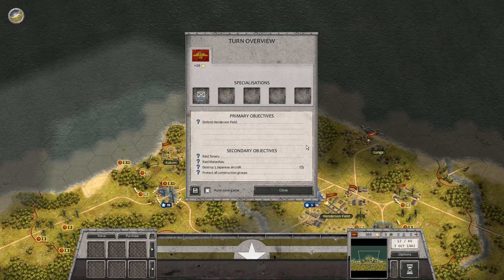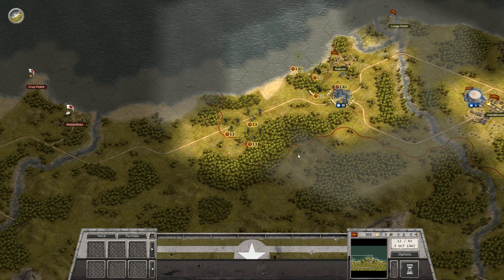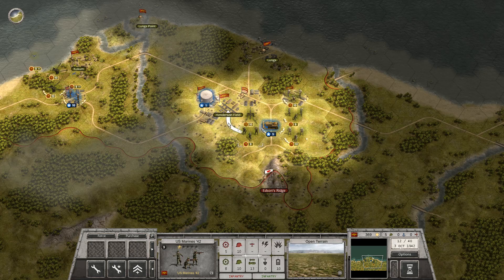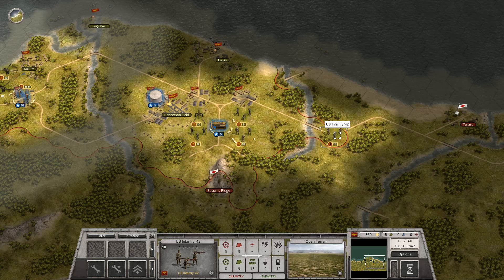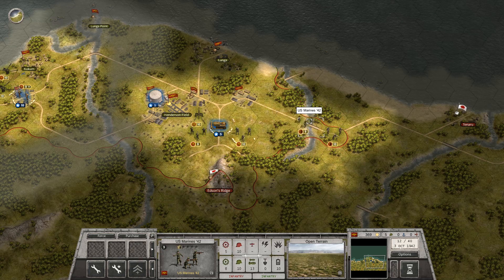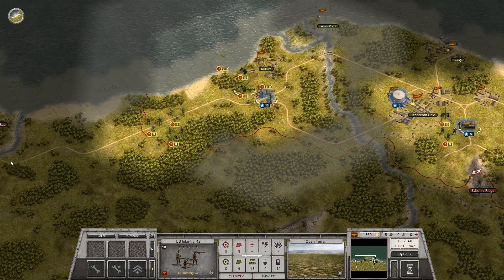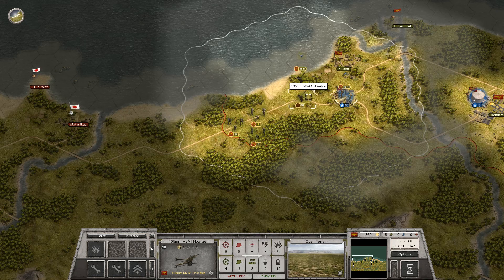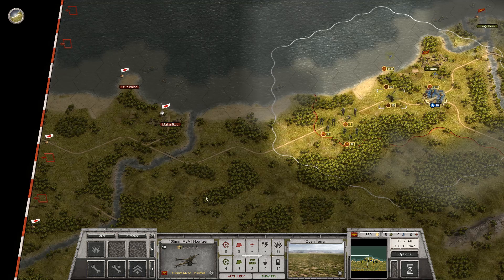Welcome back YouTube. We are just about to start turn number 12 in the second mission. Let's see where we end up. I think we are going to advance on Tinaru right now. We will send two infantry and a marine. Let's bring the artillery in because I am assuming there is going to be a big battle over here.